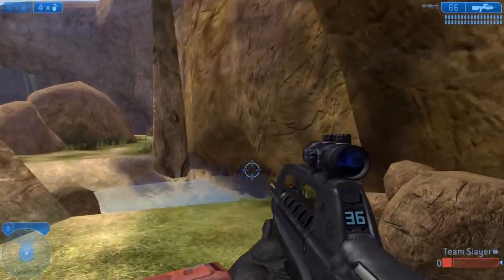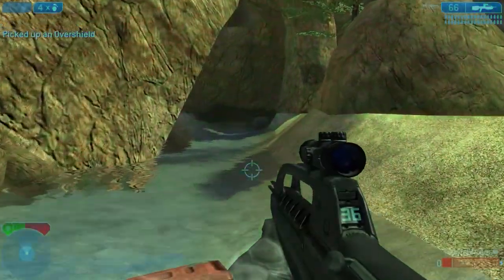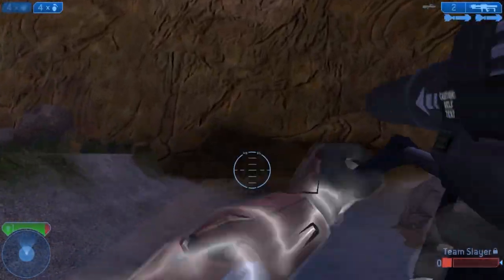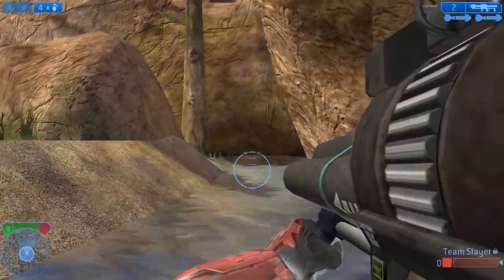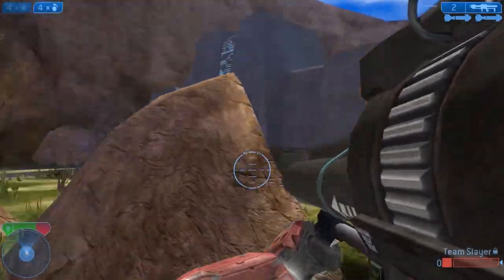Let's come to the middle of the map here. Got OS spawn right here guys. This whole thing is creek. I'm going to go over here to shotgun, right in here. And this creek pretty much separates this map in half — it's pretty symmetrical.